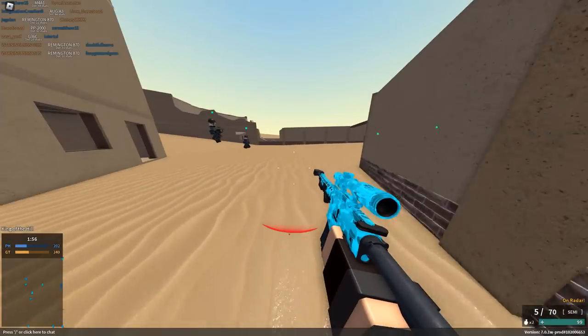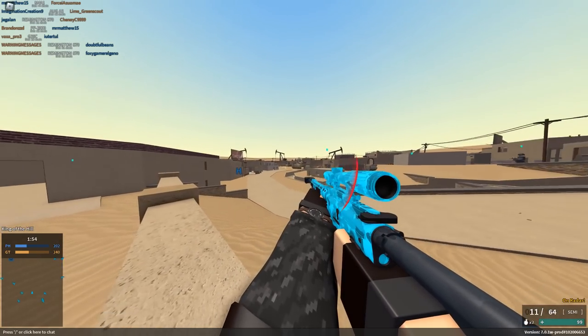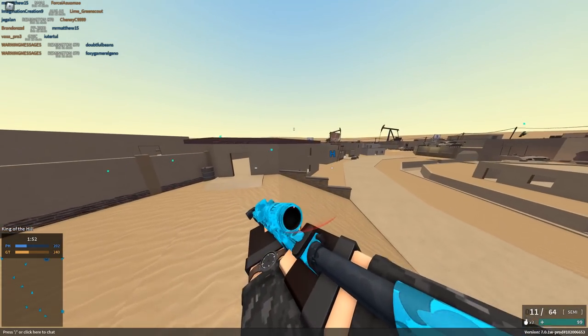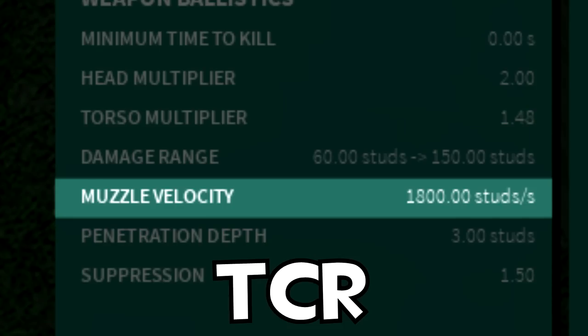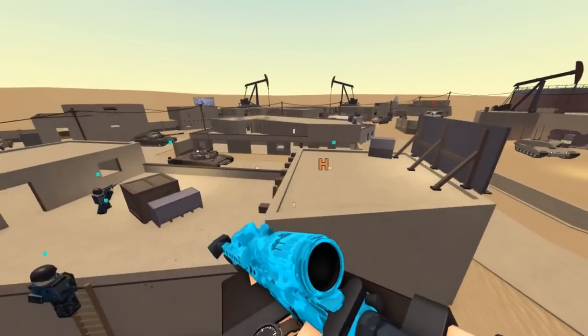The only real downside I have about this gun, besides maybe the damage drop-off range, is the muzzle velocity, which is honestly relatively low. It's basically just how fast the bullet zooms out of the barrel. It actually isn't much faster than the Zip 22, so let that sink in.